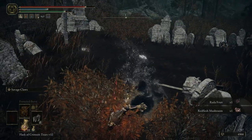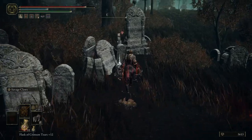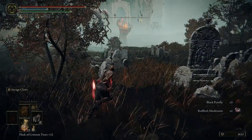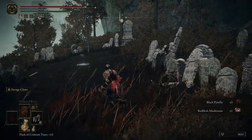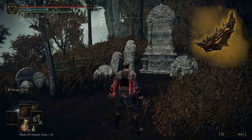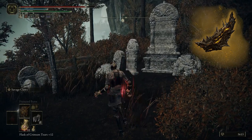Right here, when I cleared those enemies — it only spawns for the first time, I believe — but there should have been an enemy that is carrying a very big pot. Apparently, those are enemies that can drop sacred tree fragments.